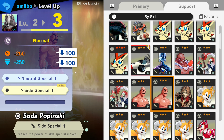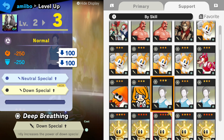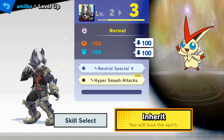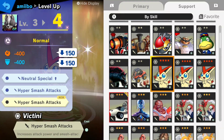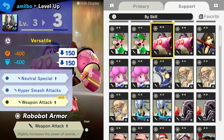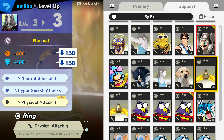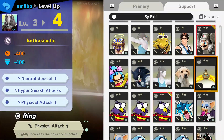The second spirit: Wolf's smash attacks are very good - all three of them, up, forward, and down. They're all really good KO options. So hyper smash attacks - I feel that's very worth it for Wolf. And then number three, just because Wolf's gonna have to get up close and personal quite a bit, I'm going with physical attack. Punches, kicks, and bites. That is the setup I'm rolling with for Fenrir.